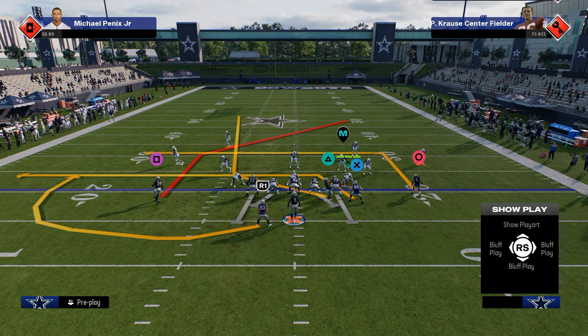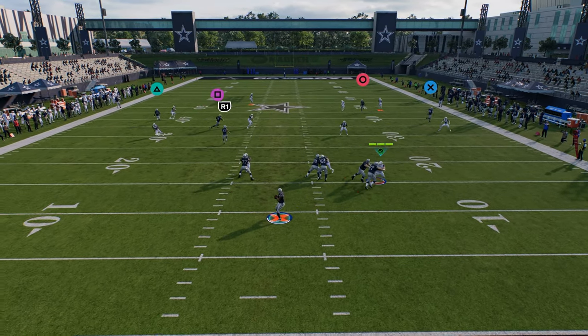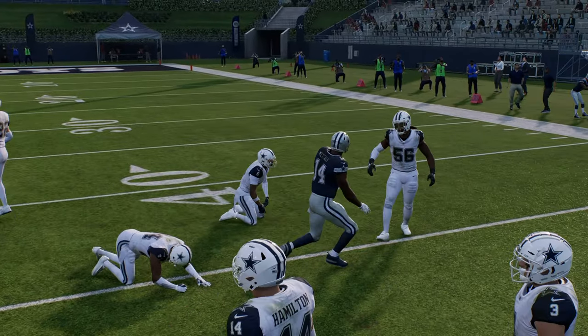If you want to go to tight Y off, you've got stuff like post wall drag where you can get that old school tight end corner route. That nice post route is still in the game. This post route is better than the hot route post because it just runs better and beats man better — it's just all around a better play.